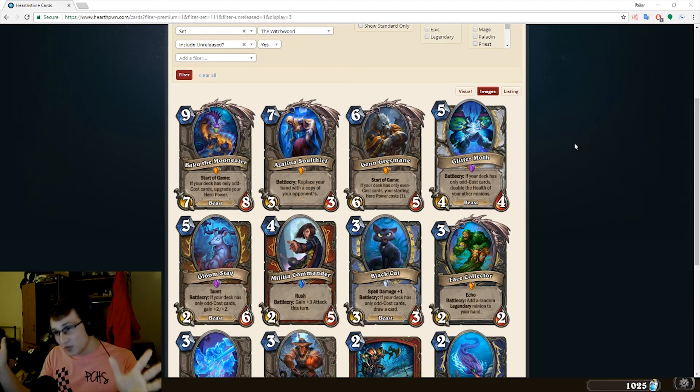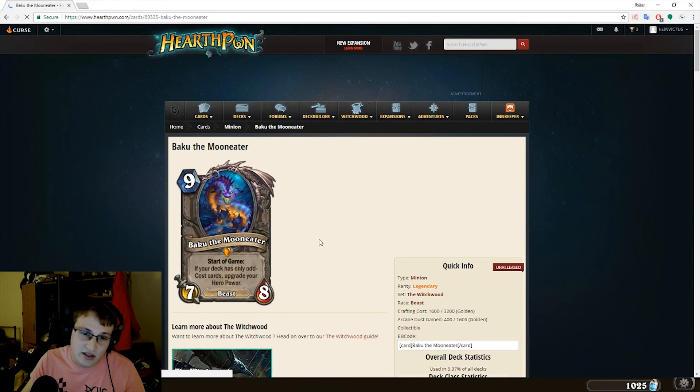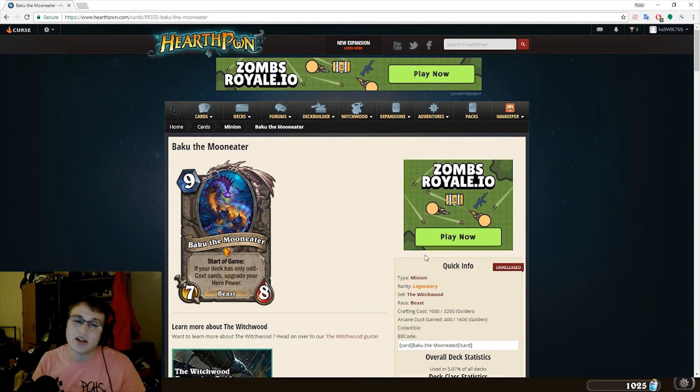If for some reason you guys haven't seen Baku yet, Baku is a 9-mana 7/8, and the text is: if your deck has only odd cost cards, upgrade your Hero Power. The Hero Power upgrade is a lot like Justicar, where it's a much better version of your Hero Power. Justicar was primarily used for Warrior — Tank Up was the obvious choice there. You gain 4 armor instead of 2, and you can just tank up into fatigue with a billion armor and win the game.